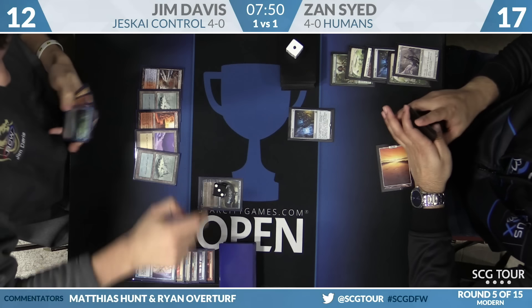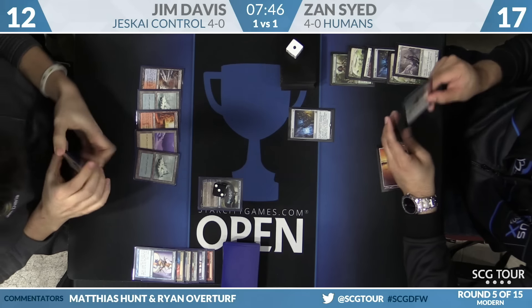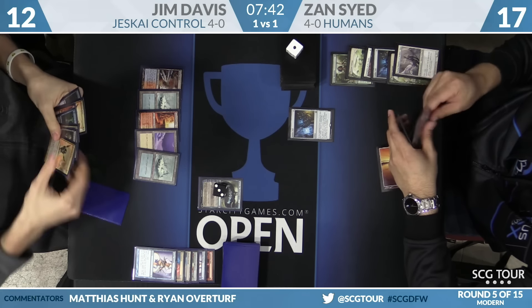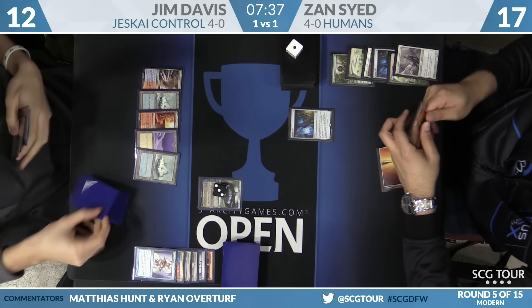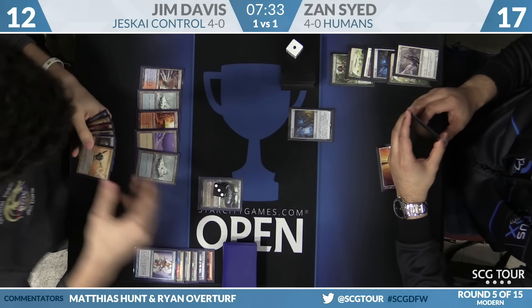Zan is far more patient. Here's Jace — three more cards. Come on, more removal. Plus two somebody. Jim just wants to make land drops — he puts back Search for Azcanta, Cross Conta, which would flip this turn. How rude — he makes Field of Ruin instead.